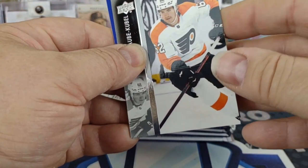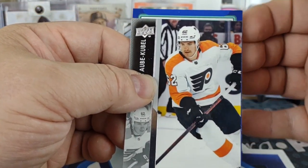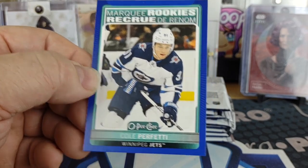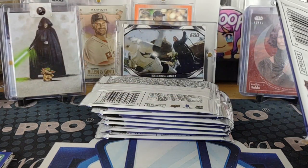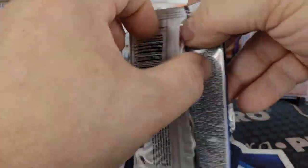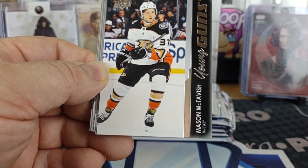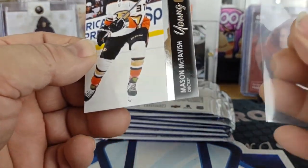We got a marquee blue border for OPC — a little bit of damage to that, looks like something folded it back. The marquee of Cole Perfetti for the Jets. Got a Mason McTavish Young Gun.